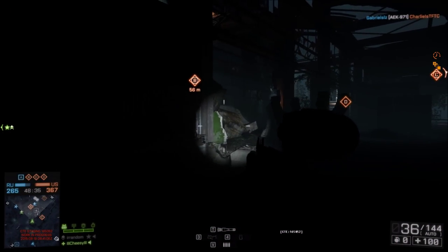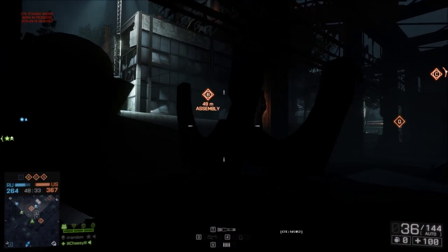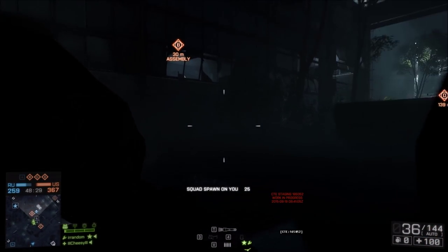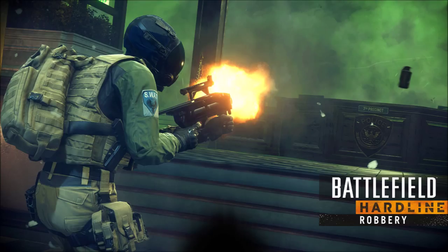Let's get straight into the gadgets. First up we have the Gas Grenade Launcher, available to both cops and criminals. Here's a screenshot — it will be able to fire gas grenades as a projectile, nothing too special there. There will also be a new med kit available for the Operator class where you can heal your teammates inside a vehicle.